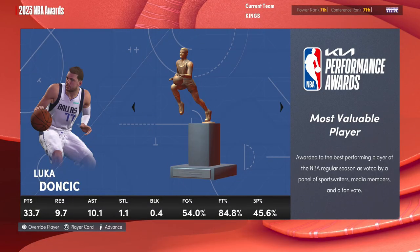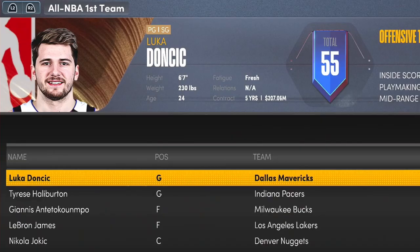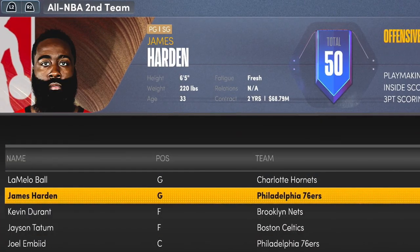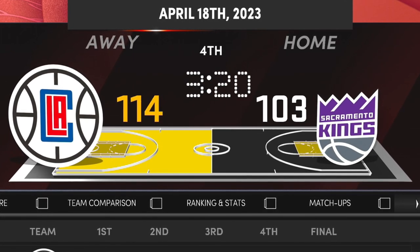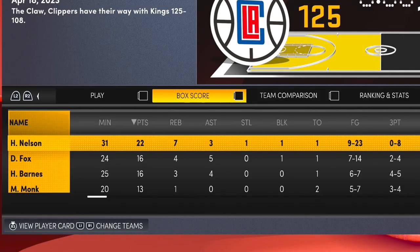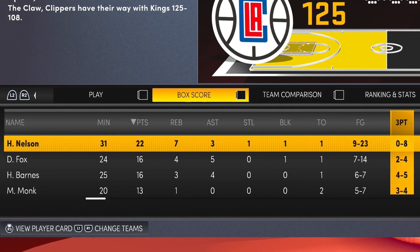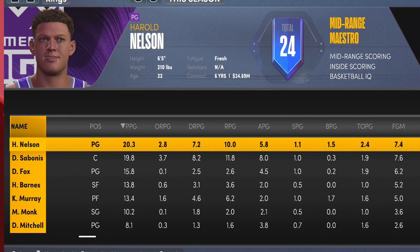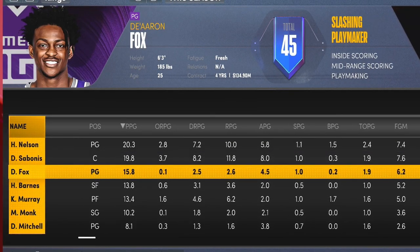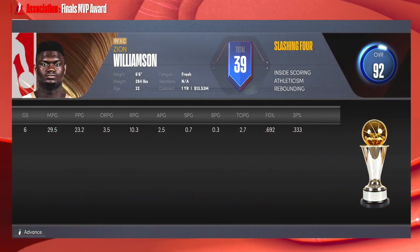Luka Doncic MVP, and rookie of the year Harold Nelson dropping 20/10/6. He didn't make an NBA team though. The Kings were the seventh seed so we're in the play-in tournament. We fought the Clippers — Harold Nelson did his thing but he shot over eight from three with Dr. J's tendencies and only a 73 ball handling. We lost. Nelson was the leading scorer for the Kings, taking Fox's spot as starting point guard. The Pelicans win the championship, Zion Finals MVP.